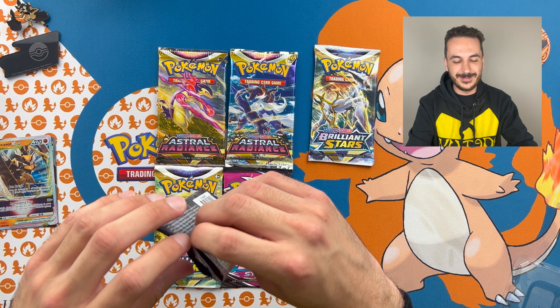Our last pack of the day — an energy card, a Wyrdeer, an Energy Lotto, an Overqwil, an Oshawott, and a Scyther — look at that artwork with the action motion, really cool. A Stantler, a Yanma, a Hoothoot, then a reverse holographic Glaceon to go with the Eevee in this collection, and finishing the day off with a Shaymin. Beautiful Shaymin artwork from the Astral Radiance collection. That wraps the Kleavor Premium Collection.